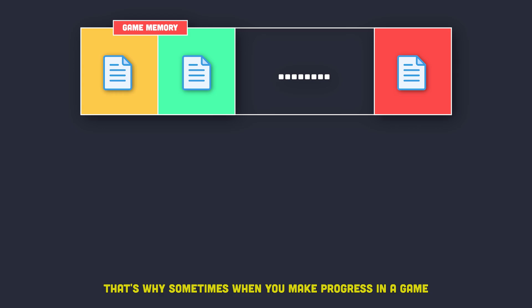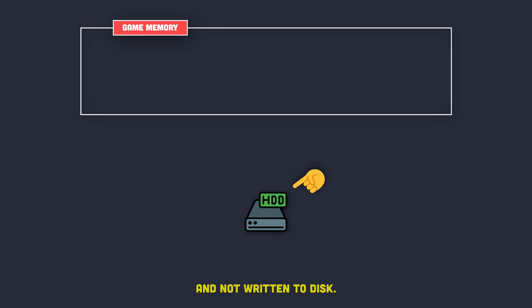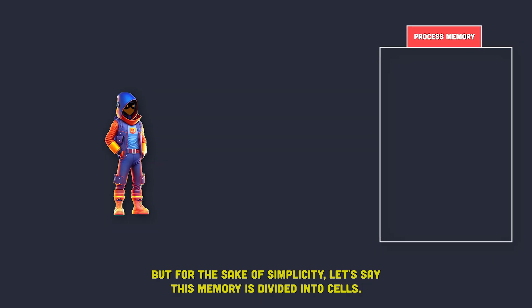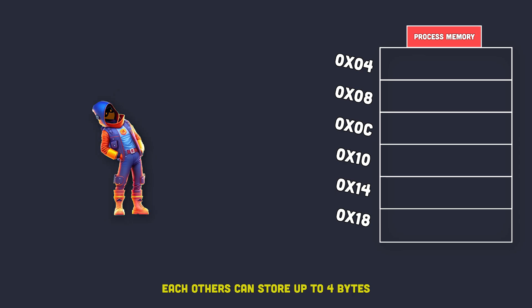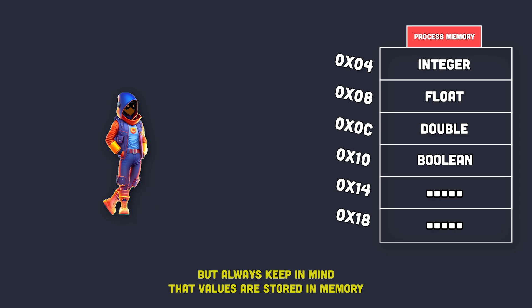That's why sometimes when you make progress in a game and you don't exit normally, or your computer suddenly loses power, you lose all the progress you made — because the game process was suddenly terminated and all the progress was only saved in game memory and not written to disk. What you need to know is that game memory is similar to any memory of any running process. For simplicity, let's say this memory is divided into cells called addresses. Each address can store up to 4 bytes or 8 bytes of data depending on the game architecture. The type of data stored in memory could be an integer, a float, a double, a boolean, or any data type of some sort. Always keep in mind that values are stored in memory in a hexadecimal format, not in decimal.